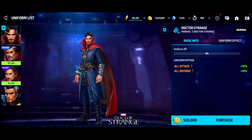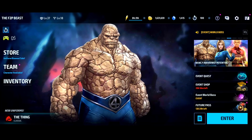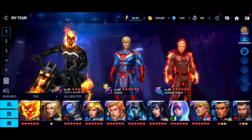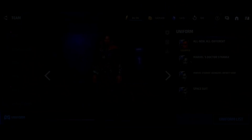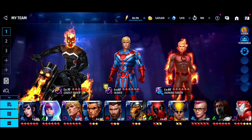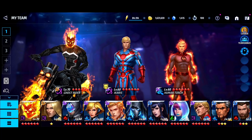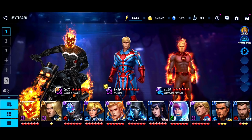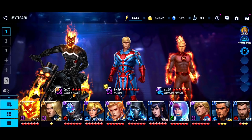Next up is Dr. Strange. If you're pushing through the Epic Quest, this uniform is really useful — he gets reflect and heals very nicely with it. On a new account I'm not far along the Epic Quest since I'm lacking materials, and my Dr. Strange is only three stars. I'll pick up this uniform once he reaches around five stars, as it'll help in PvP. My first crystal uniform purchase was actually Human Torch, then Ghost Rider.